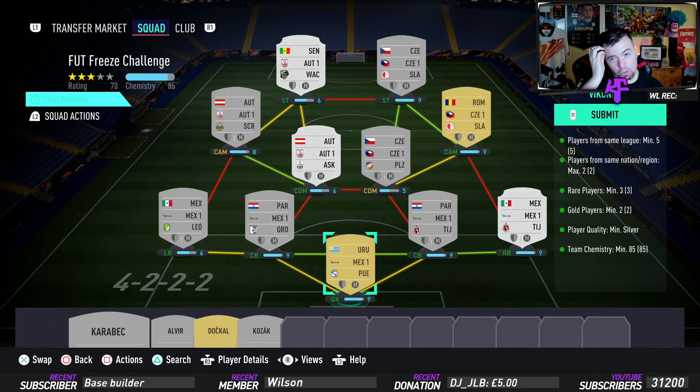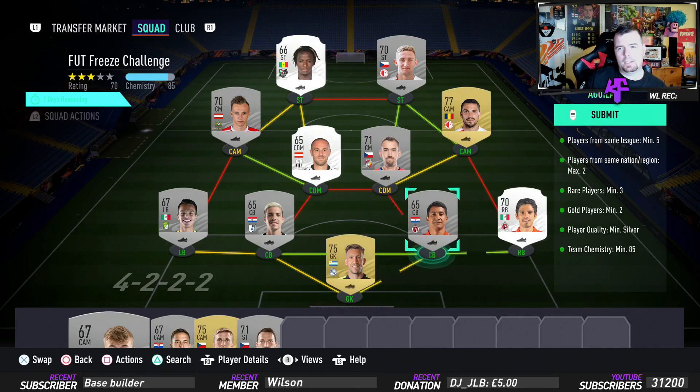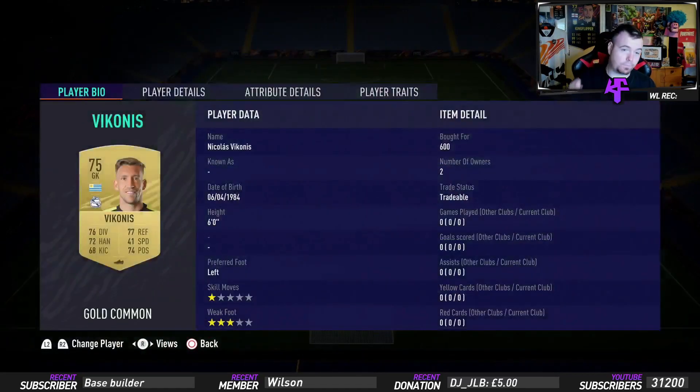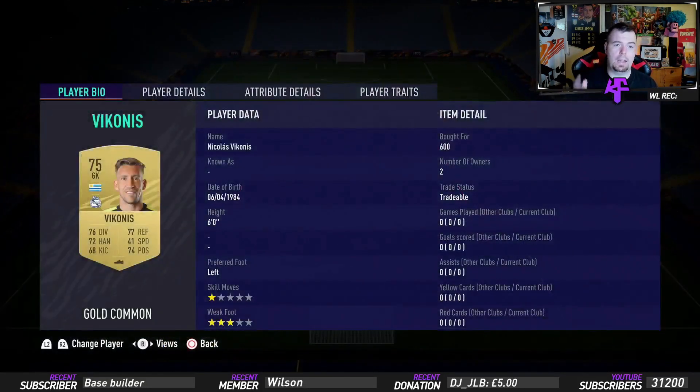No position changes or loyalty needed — just strong links, quite a few strong links as well. You do need players in position. For the first setup we've got the Mexican league, Czech league, and Austrian league, so let's get into them.